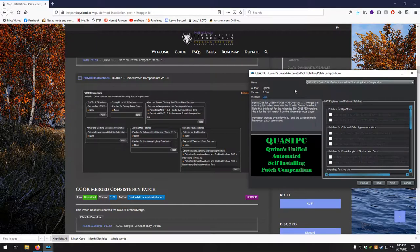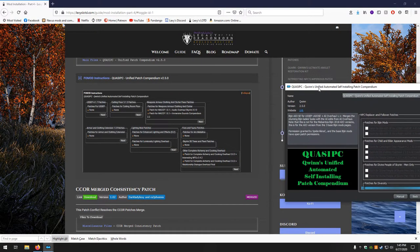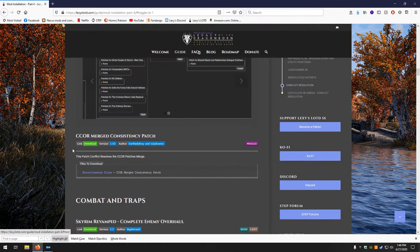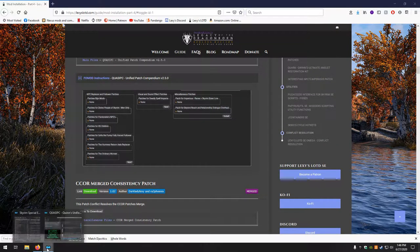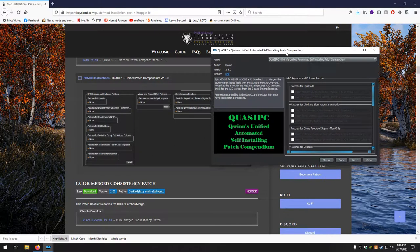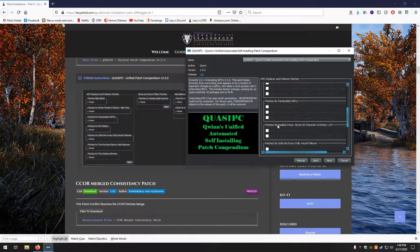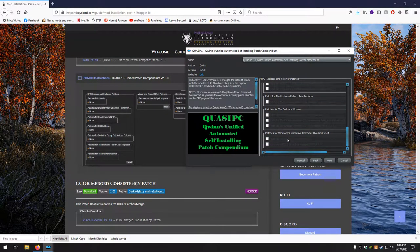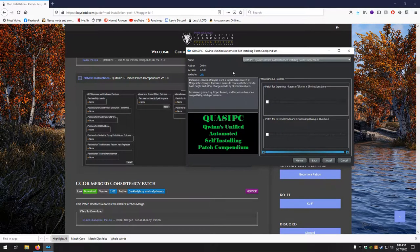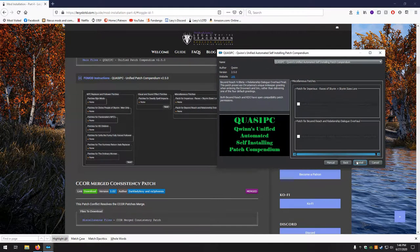There is another page — this one is extra complicated. We want none all the way down on this page. Next — none, so uncheck all three. Next — none and none. And install.